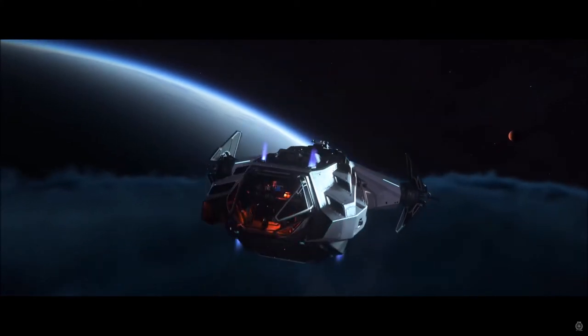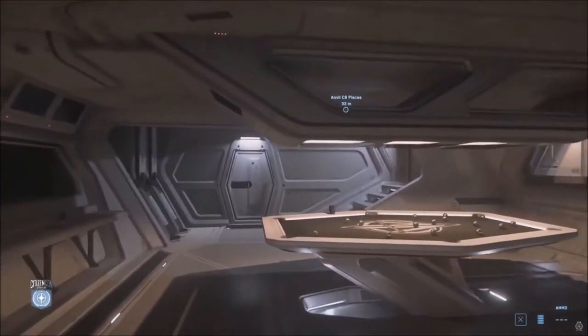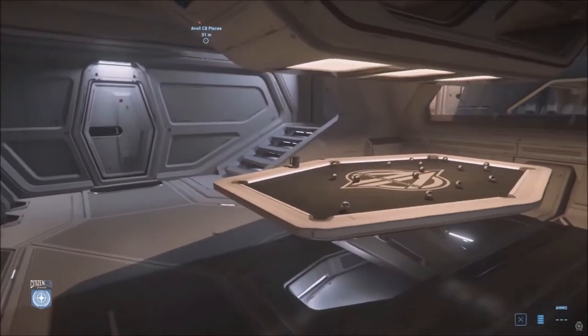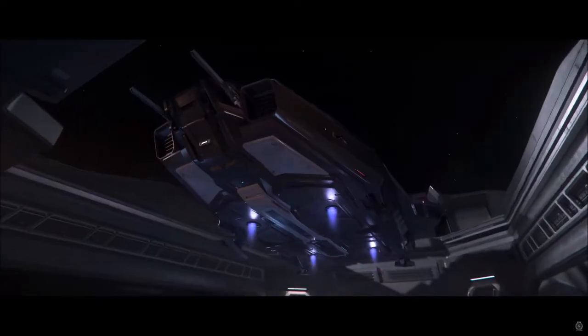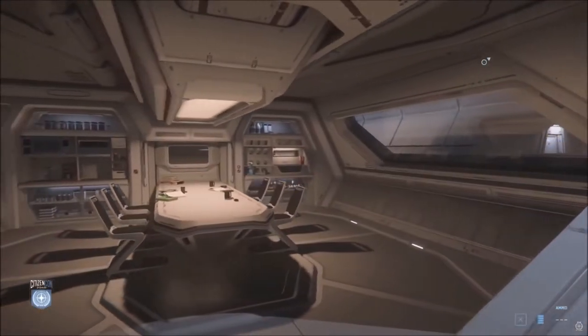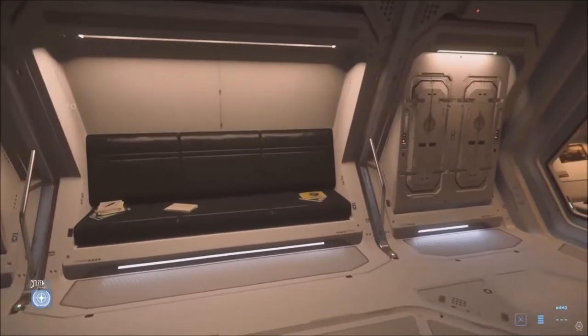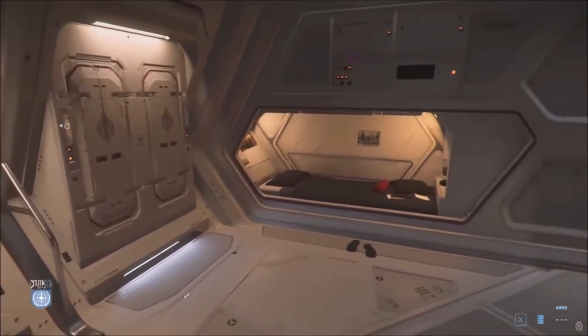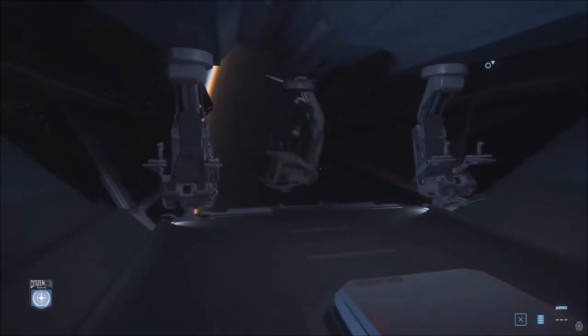The Carrack is a top-tier exploration ship and was one of the most anticipated ships in Star Citizen, and with good reason. Every player who hasn't yet should make sure they try the ship. It's got a little bit of everything: an onboard hangar, ground vehicle bay, medical bay for the respawns, and a decent cargo capacity. It's also got a drone bay, a scanning room, and a repair bay, although their gameplay loops aren't available yet.